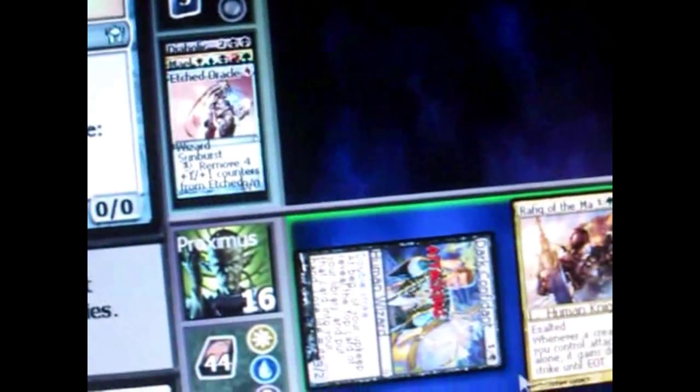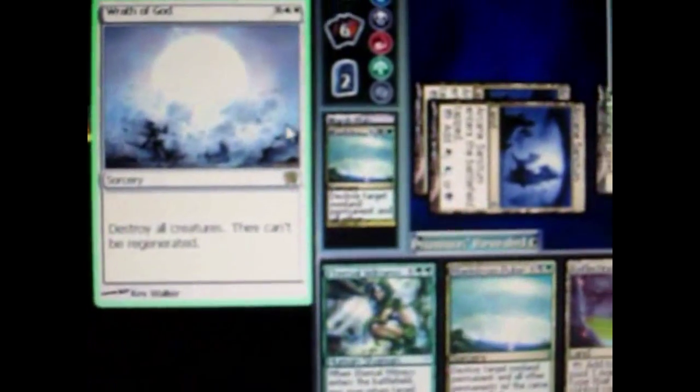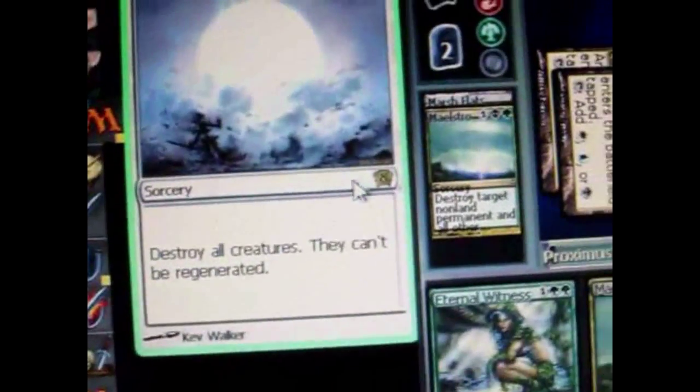He's going to block. They deal damage to each other. The opponent actually sacrificed his creature to draw a card, and it died. So he plays a sorcery spell that destroys all creatures. My creatures died and are in the graveyard now.